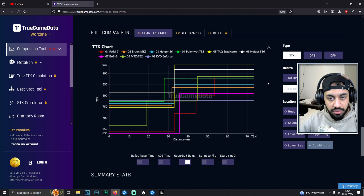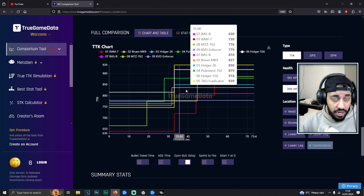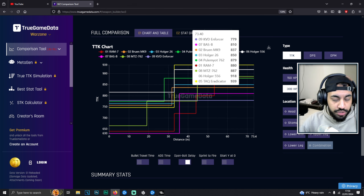Modern Warfare 2 guns are ruled out because all TTKs are insanely slow. You can check that on True Game Data for yourself if you really want to go ahead and compare. The main ones I want to focus on are right here. The DG LSW, which is an LMG, got nerfed and is not as viable as some of the options on this list now.